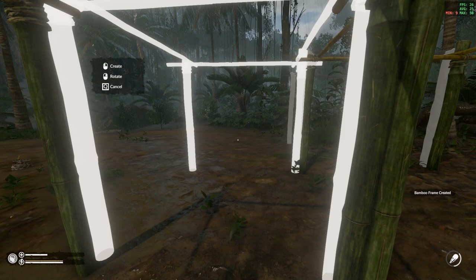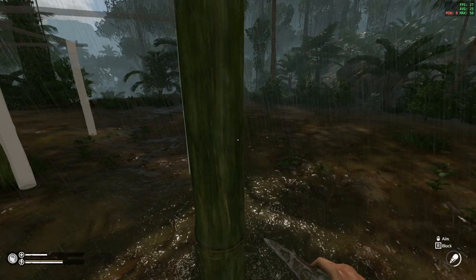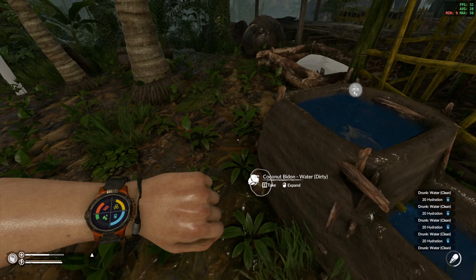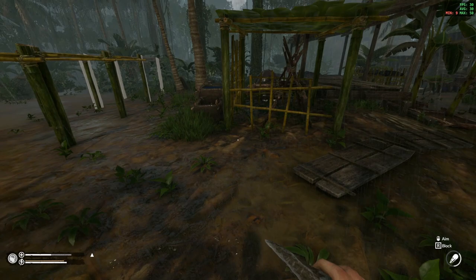All right, there we go - we have enough. Now is the moment of truth. Very good! I think it's looking good at this point. Let's see what kind of food we need - we basically need everything. Eat, eat, eat, eat. We need some water - dump my head in the water trough. We still need meat. We need fats - I don't think that rattlesnake had any fat in it.